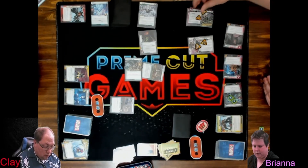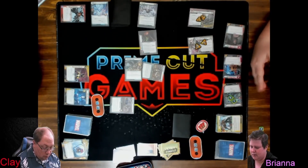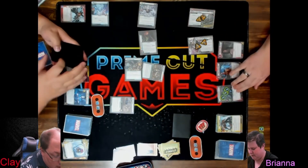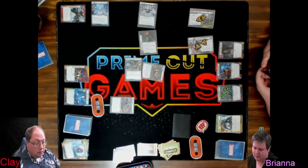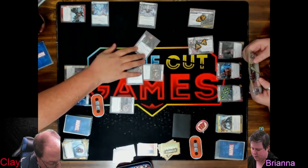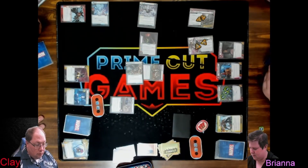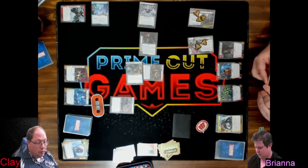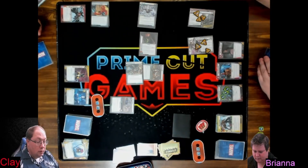He gets two. He attacks me. He attacks you for two. What's going on with the plus two? I think I might do that this time. Put one on Assemble the Team — so two plus two, four. He attacks me, you're putting the threat and you take four damage.